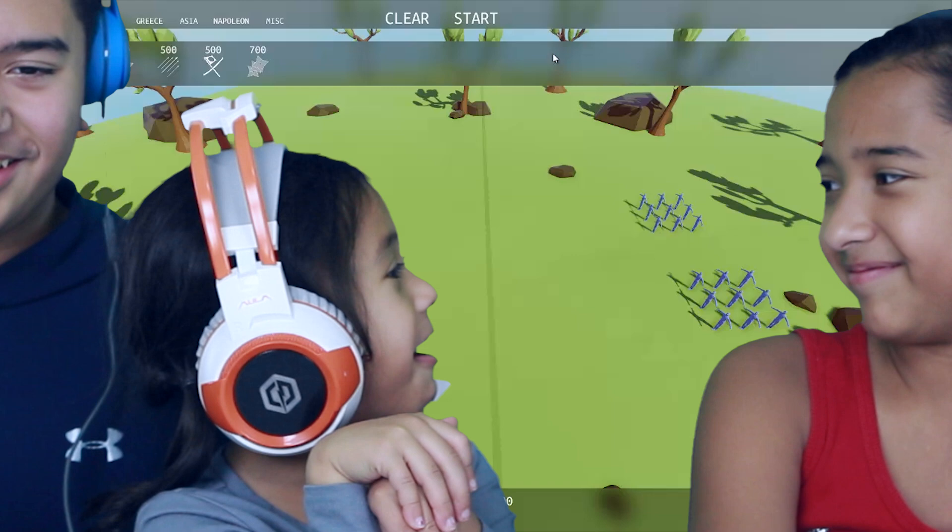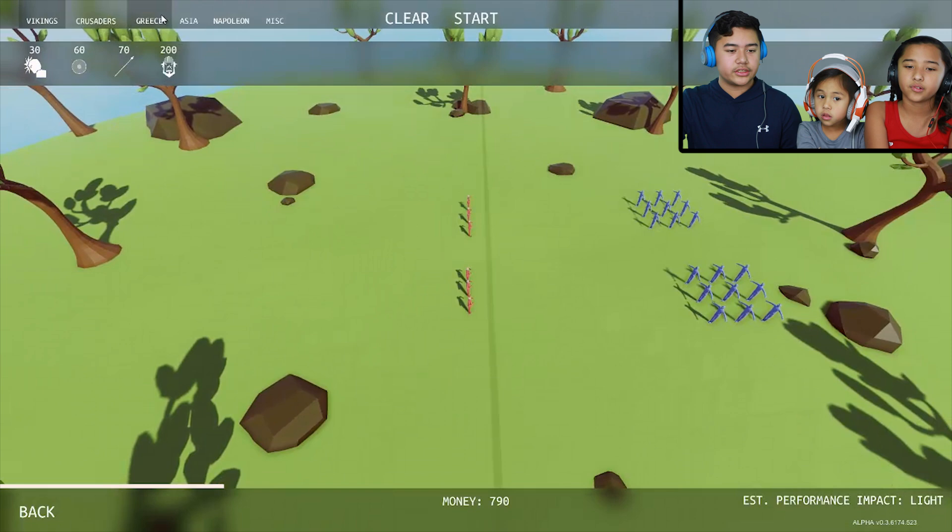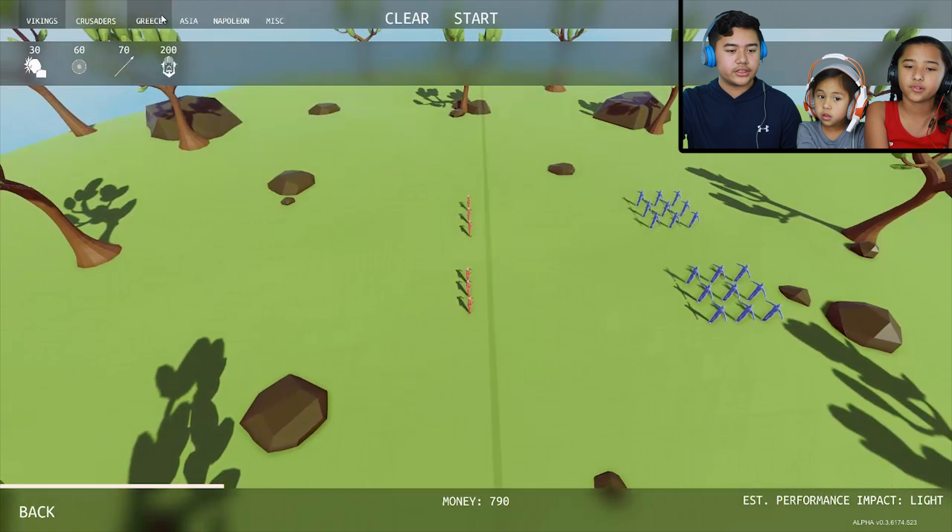Let's put three in the front right here to go against this little horde, and then three right here. How about another category? How about the Vikings? We only did Crusaders and Greece. Some Vikings — let's put them out here, just to space them out. Let's put three, like the Taekwondo sort, so we don't waste our money.